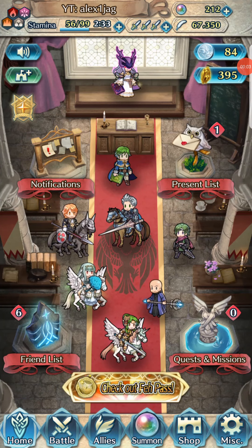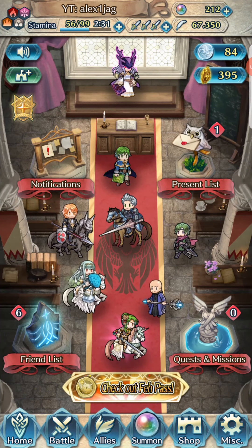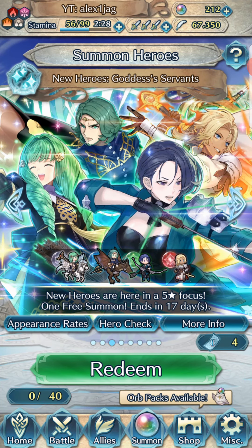Welcome back to Fire Emblem Heroes. Today we'll be doing a summoning session on the brand new Three Houses Banner's Goddess Servants, aka the Church of Zeros Banner. My goal will be to get Flayn, so I will Spark her. I will go full circles because it is cheaper on orbs than just sniping for her, and I might pick up something else along the way like Shamir, Catherine, or Zeteth. I already got all the tickets, so let's begin.